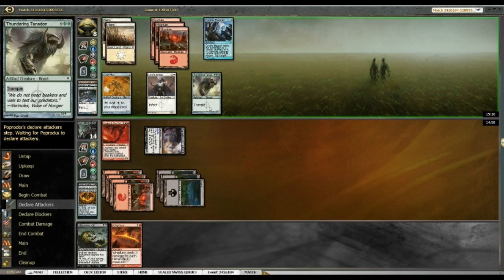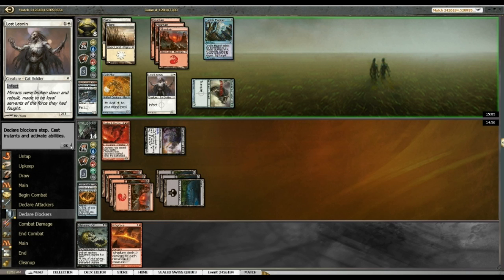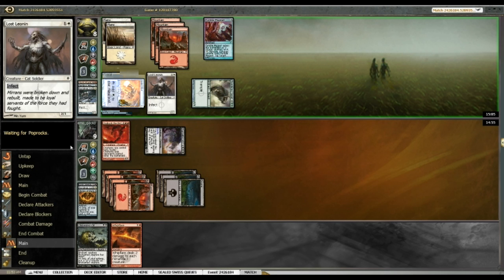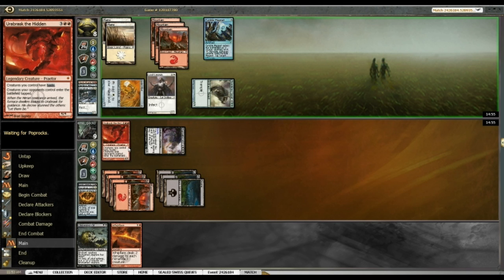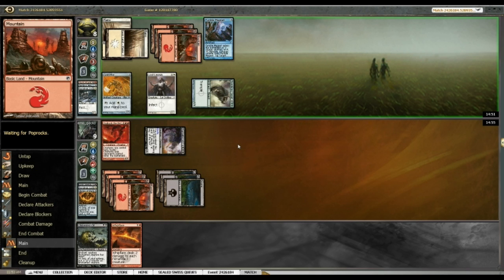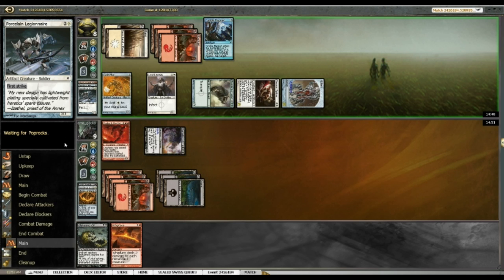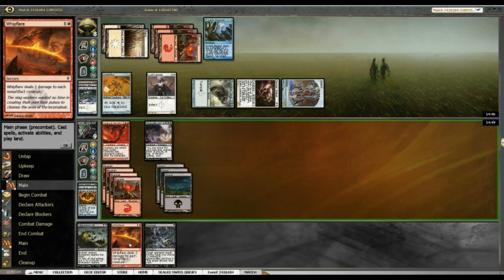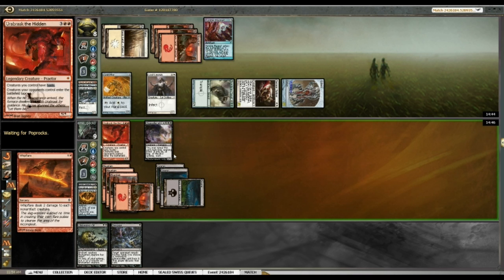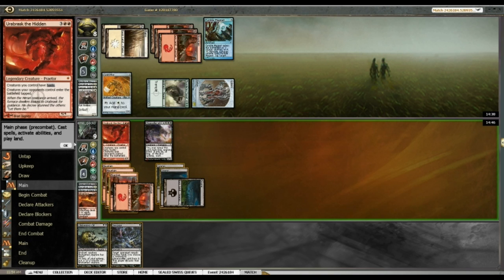The Tanadon thunders in — I'm not too worried. Puts me back to nine but I'm happy with that. There's potential I could just randomly kill my opponent here. Sensor Splicer — alright, so Whip Flare is going to be good here. And I do randomly kill my opponent! I cast Whip Flare, boom, and bash for ten. Good little tech right there.